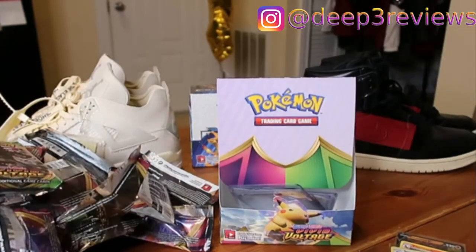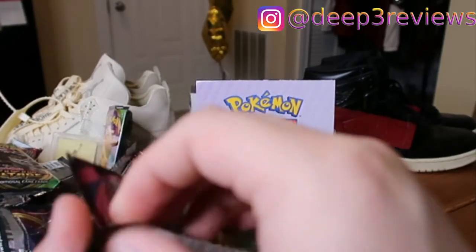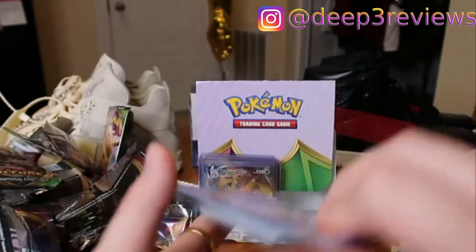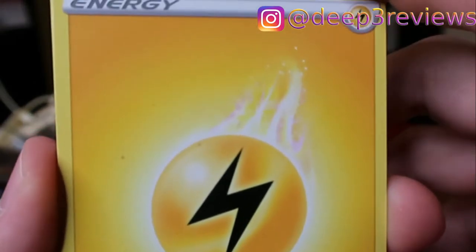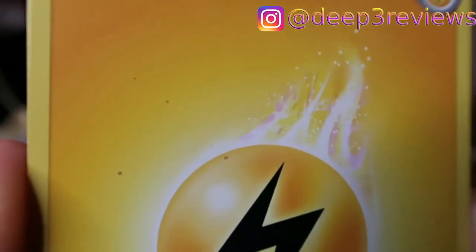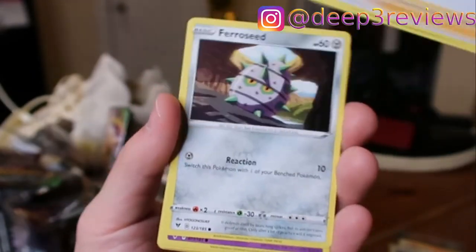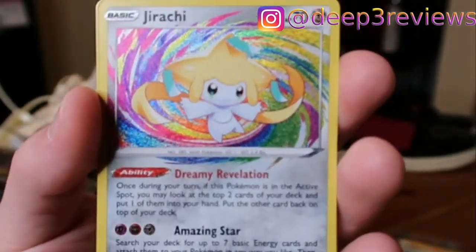Does that mean our last pack is the Amazing Rare? There's no way — we opened 36 packs and it's going to be at the very end? So much suspense. There you go, you guys get the very last code card. Lightning Energy — why is this card dirty? This Lightning Energy has some freaking factory worker spilled soda on it — what the heck? The card's already dirty. Excadrill, Nuzleaf, Opal, Ferroseed. I hope my Amazing Rare is actually in here, this box is hella sus right now. Duskull — Amazing Rare Jirachi! Let's go!